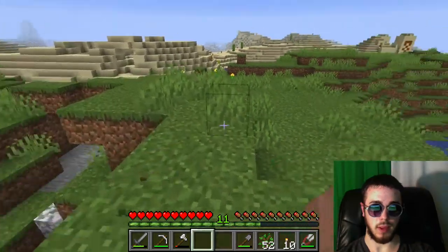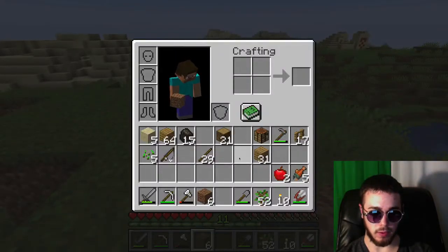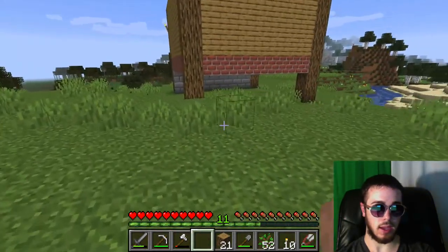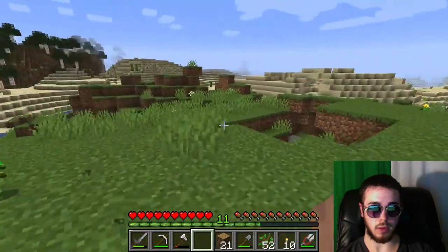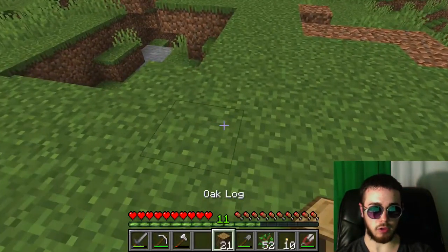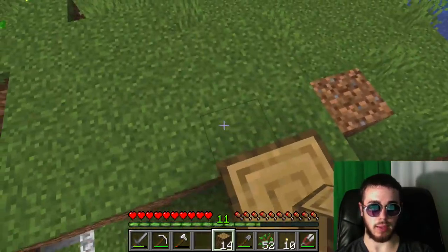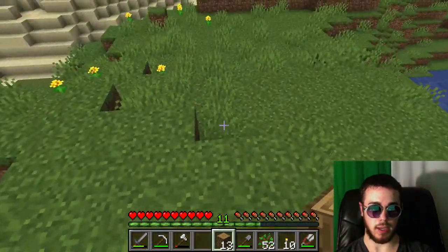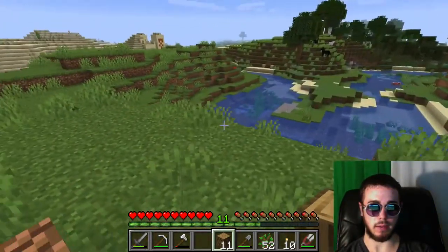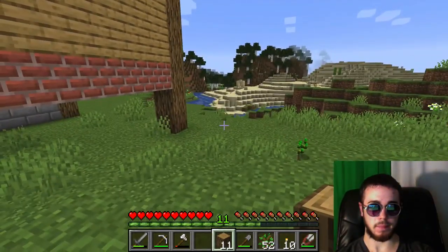There's a skeleton - that might be pretty useful if we can kill him and get his bones. I'm thinking my farm would go just right behind the house - pretty small at the start but I'll grow it over time. I'm planning on structuring it similar to how villages have it structured, where they just have a whole row. Not sure how long I want to make it.